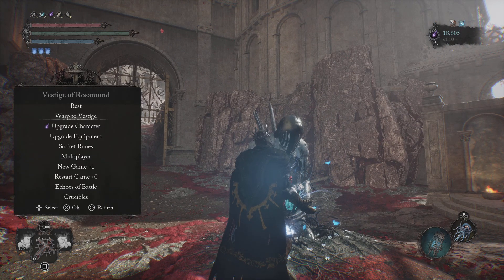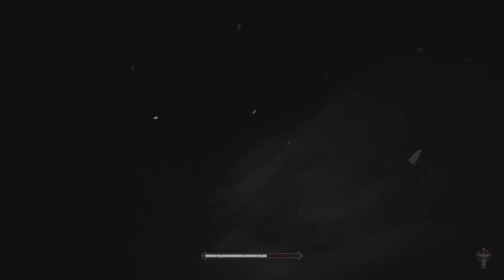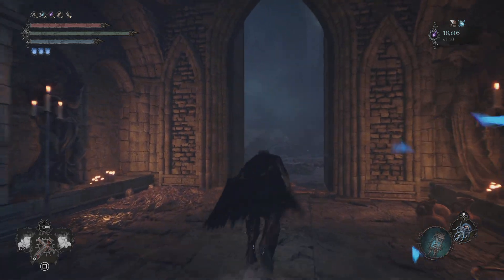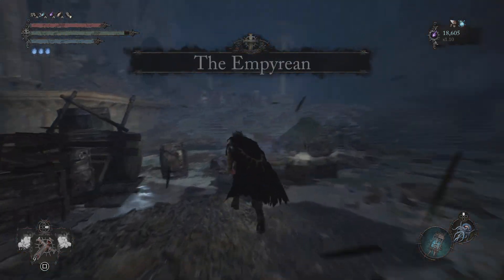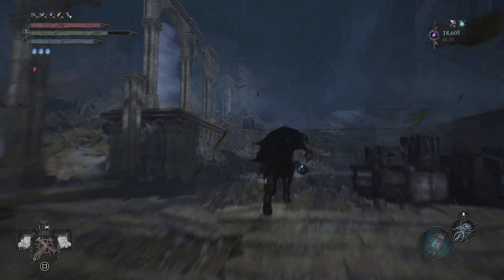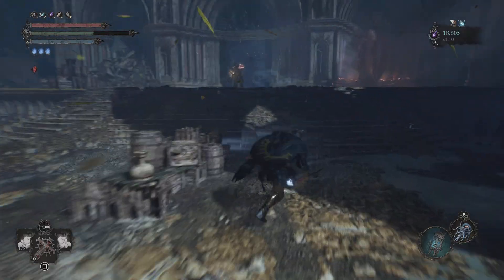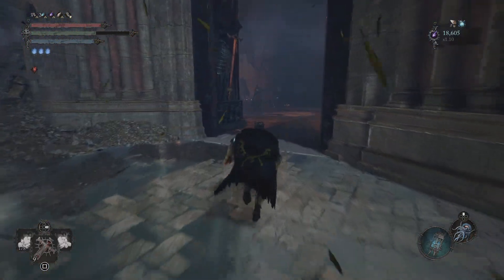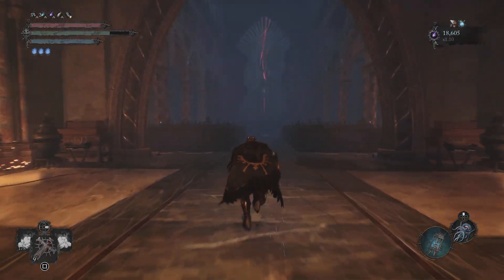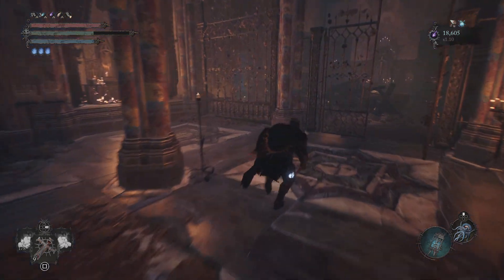First thing you want to do is go to the Empyrean, the cursed knight of the siege. You're going to have to have the main church door open, so you'll have to work through a little bit of the area to do that. Once you get the church door open, you just go into the church. You've got to go umbral and go up that staircase over there to get to the church key. So you open this door to get the church key. You can figure that out just by playing the game, but the Enhanced Holy Hand Grenade is in that room.